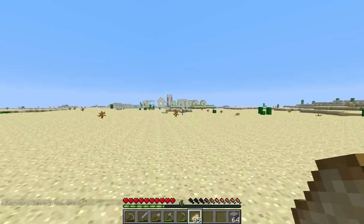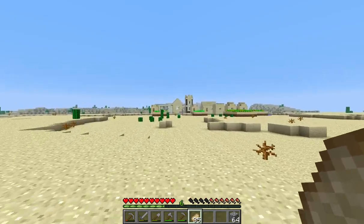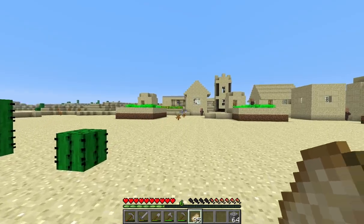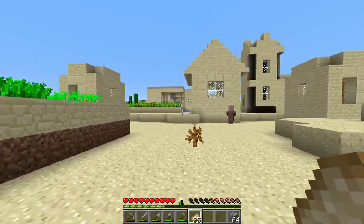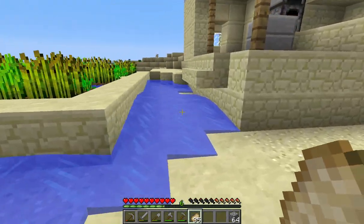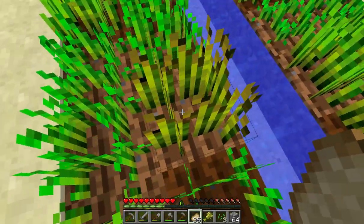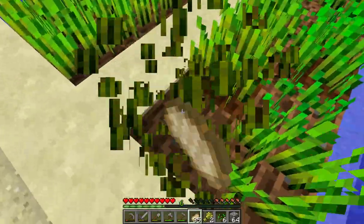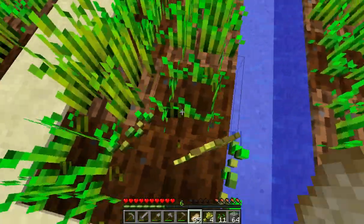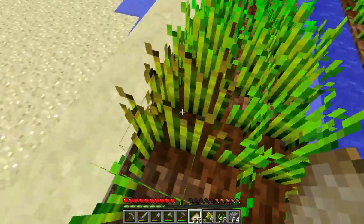Lo and behold, I have found that which I seek — a village! A village! I found a village! This means we can possibly get potatoes and carrots and more wheat than we can shake a stick at. I am not going to worry about protecting these villagers — it would be too much of a pain. Let's go ahead and harvest this wheat that's finished. Maybe I'll teach these villagers how to actually plant the crops so that they get more per water source block.